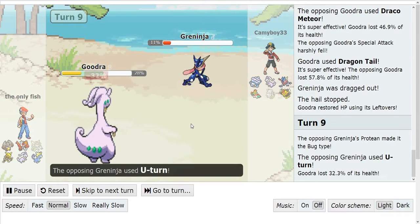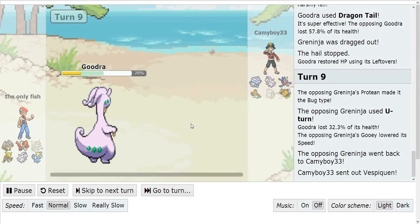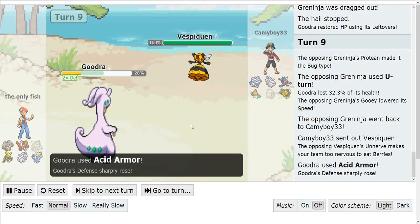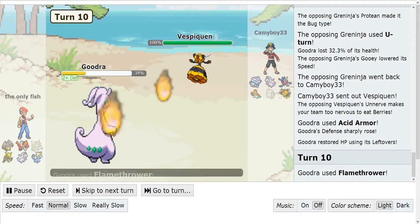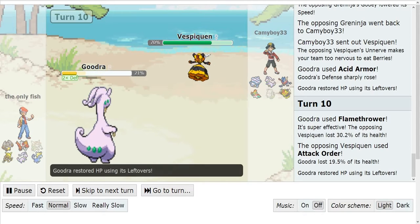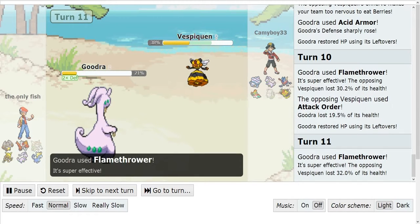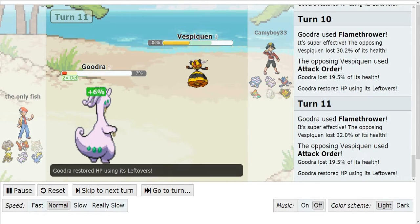I U-turn out into my Vespiquen. Guys, you definitely should use Vespiquen — Vespiquen is a really bulky Pokemon, don't take it for granted. Vespiquen's out. He goes for the Flamethrower. Look at that — 30 damage! 4 times super effective — well, 2 times actually. I go for the Attack Order, and then with the Leftovers he goes for another Flamethrower, but with Leftovers he'll be able to survive another Attack Order.